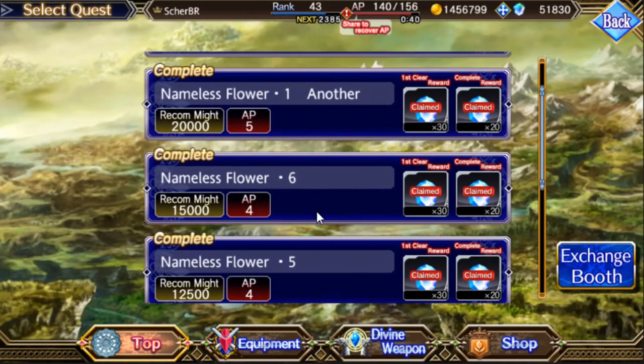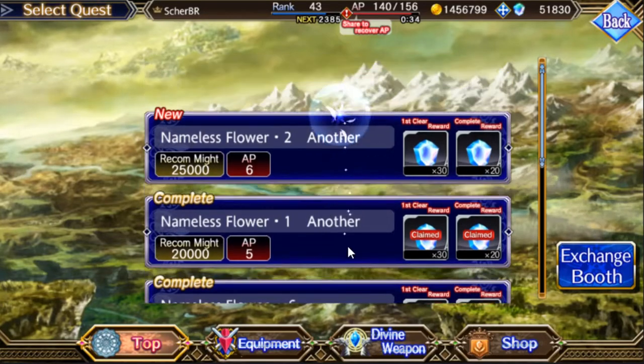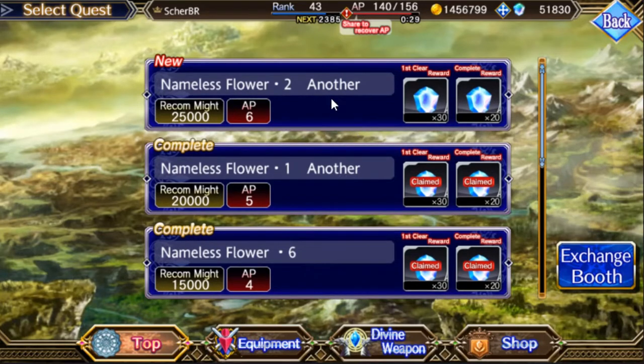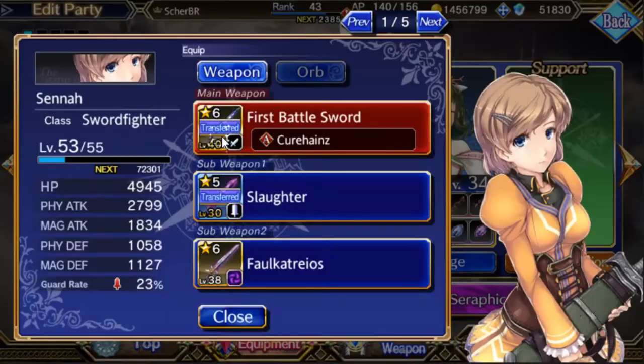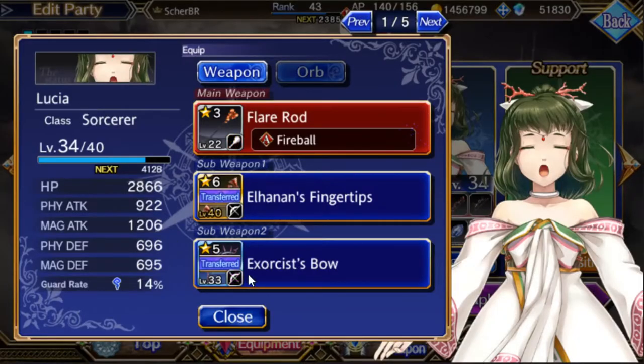There's Nameless Flower one, two, three, four. I haven't unlocked all the stages yet because I'm having a hard time beating Nameless Flower two — I've been doing all the story and side quests to upload on my YouTube channel and wasn't raising my characters' levels. Also, in this event you have to use very specific characters to get more drops: Senna, John, and Lucia.